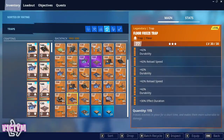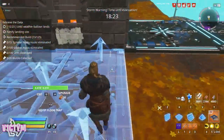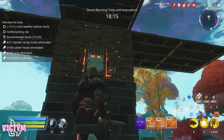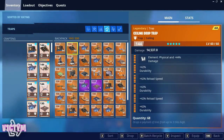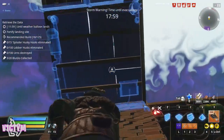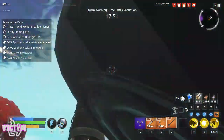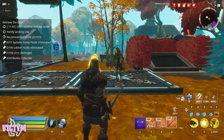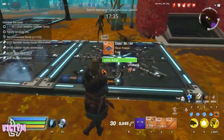On the ground I'm going to use floor freeze traps — power level 77, two times reload, three times durability, one time effect duration. Any husk that gets stuck on one should remain stuck, because by the time they unfreeze the effect duration will be ready to go off again. Up top I'm going to use ceiling drop traps: two times reload, two times durability, three times effect. I'll use power level 144 closest to the structure. The ceiling drop traps are not necessarily there to kill husks — they're there to slow them down.